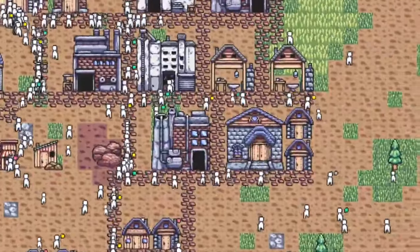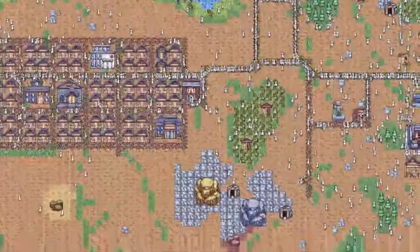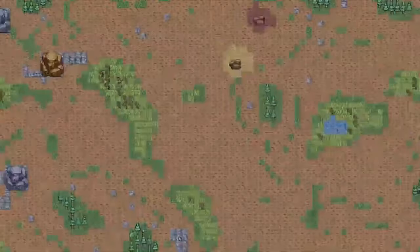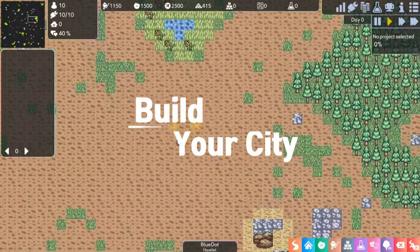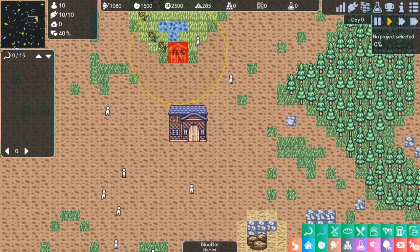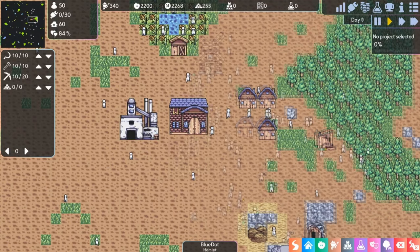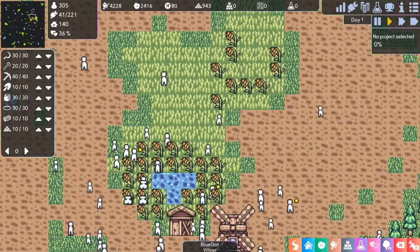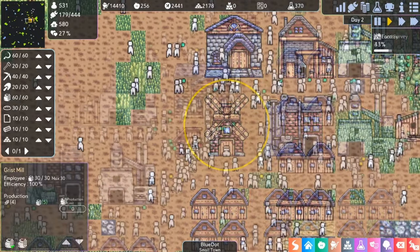Crowded Blue Dot is a city builder game where you produce various items and grow a city from a small village to a metropolis. It's not easy to grow the city — manage the happiness of the citizens or population growth will decline and your city will be paralyzed. Food production is also important. A large city needs a lot of food, and if production doesn't catch up with demand, people will starve. Population growth also depends on happiness. If people are happy, the population will explode. If people are unhappy, your city will be ruined.